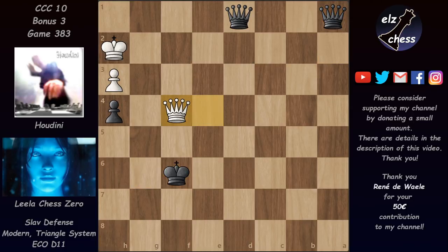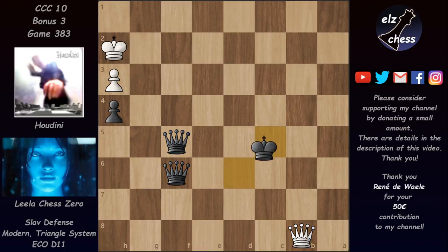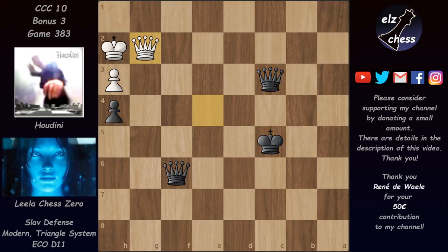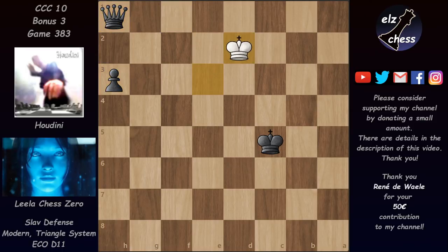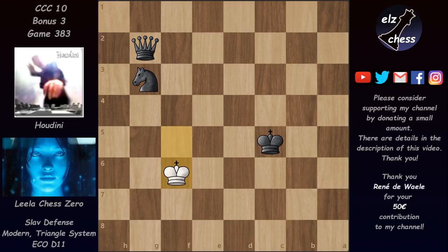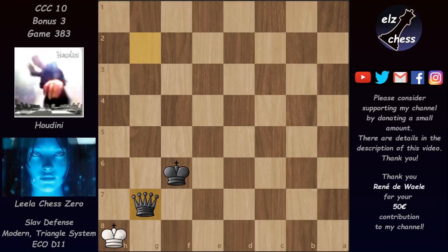We have some more checks, but eventually the king will be able to hide behind those two queens. Check, then some more checks, and after king c5 there are no more checks available. We have queen g2, but now Lila just exchanges the queens, takes the h-pawn, and after that pushes in the a-pawn — promotes it to an all-important knight, then gives up the knight, restricts the white king, and mates on g7.